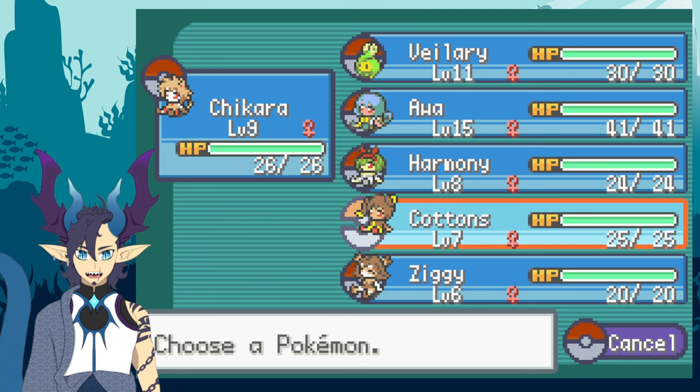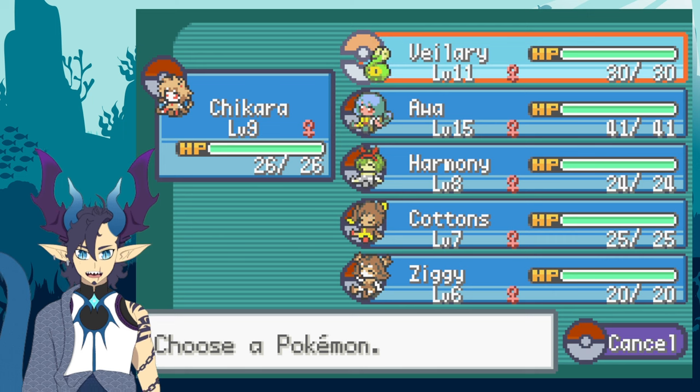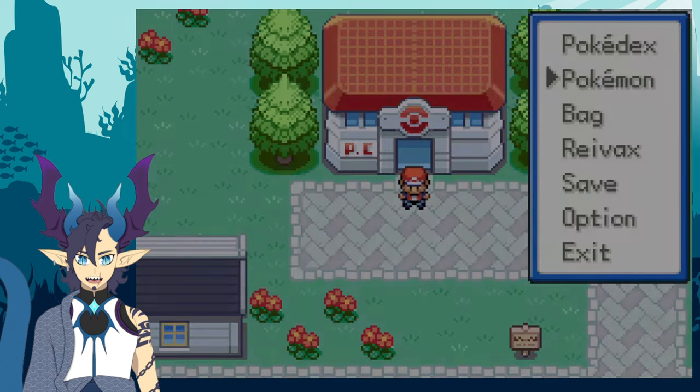The next gym is going to be Water, which is Misty, so Valerie might be the star of the episode today. I'm going to have Valerie in the front, but I know Awa is going to be very close to evolving.